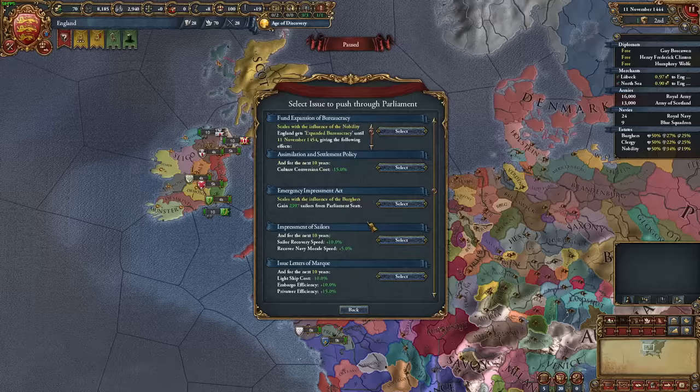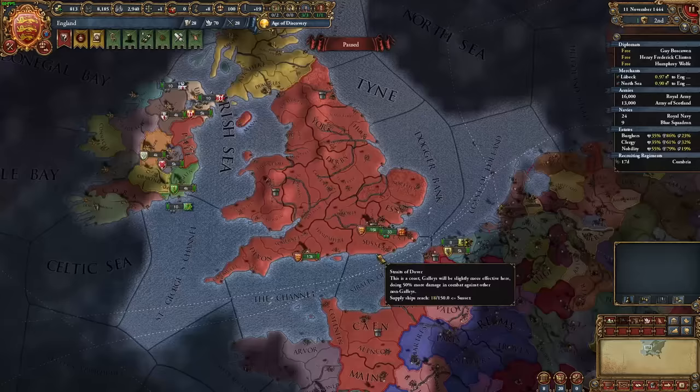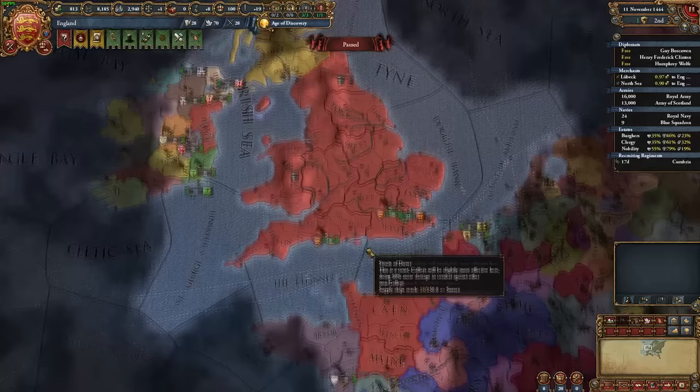Defeating France earlier can seem difficult, but luckily we have allies to exploit and things to get done while they work on it. We'll be more or less abandoning the continent until we're ready, so we'll be deleting all of our forts in Normandy, Gascony, and Calais. The ease with which land is taken also applies to how it is retaken, so we'll just let France occupy it and come back for it later.